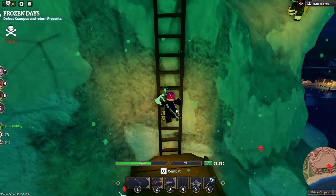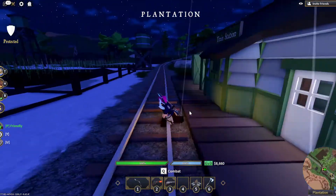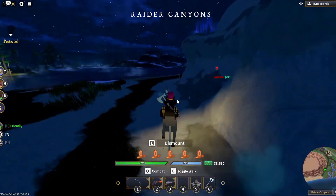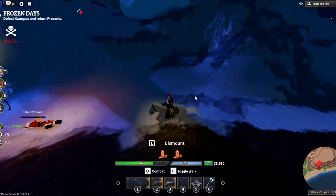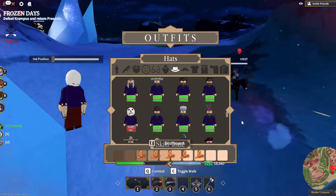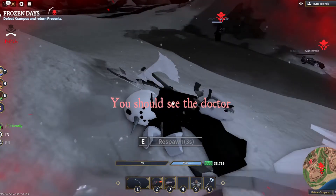The snowmen will drop coal randomly in stacks, and coal sells for twenty dollars a piece, so it's a quick way to get some profit. The snowmen also drop cosmetics — specifically the angry or frowny-face version of the giant snowman head. I showed you the happy one earlier; here's the angry snowman head. You can also kill the elves for drops as mentioned earlier.